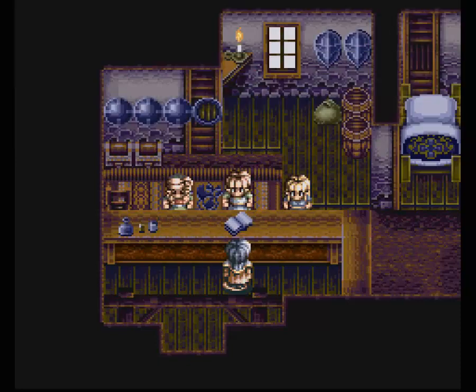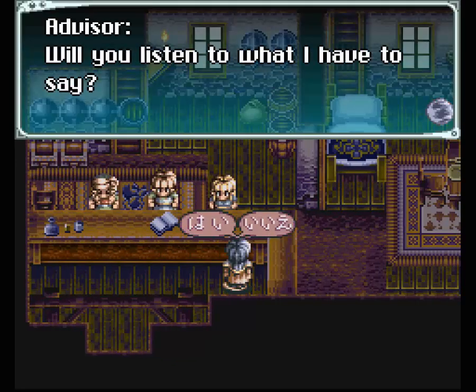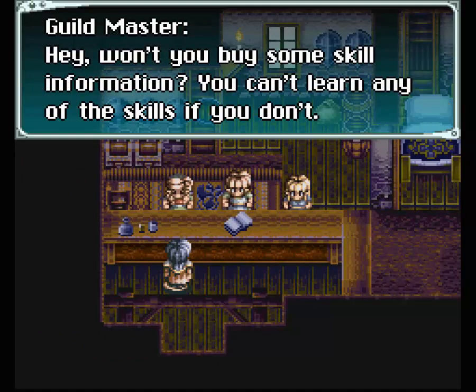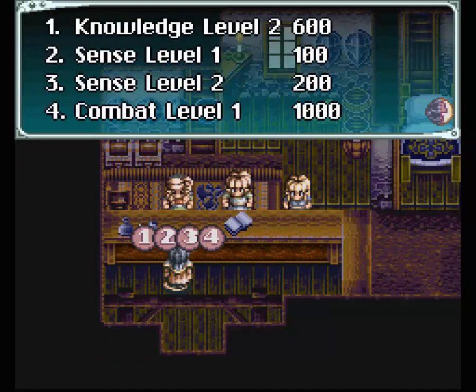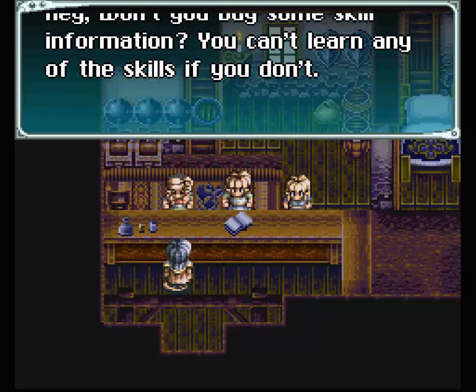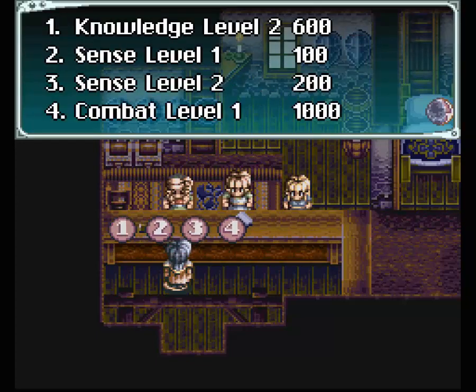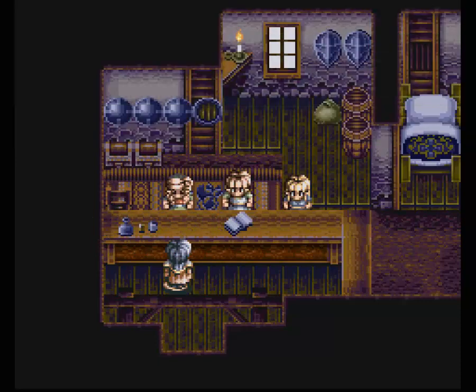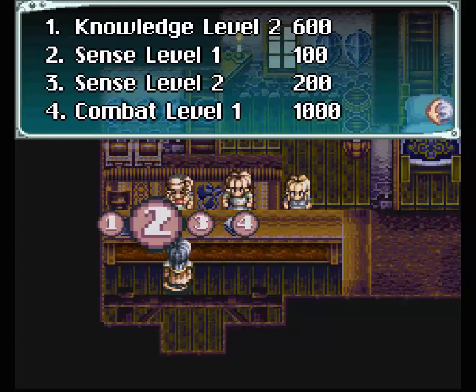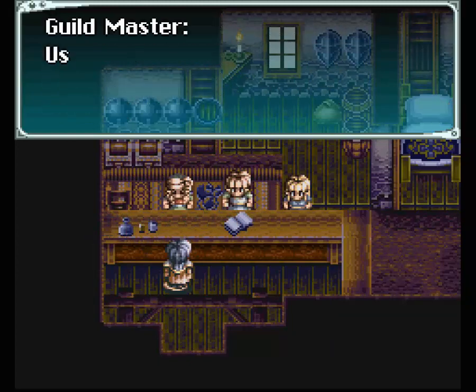This guy is explaining things we do not want explained - we just want to buy. There we go. Buy Knowledge number two, that'll be helpful. And let's see what else we can buy here. Sense number one I think we already got. Sense level two we can get here. And more importantly, we can get Combat level one. And I can afford it all.